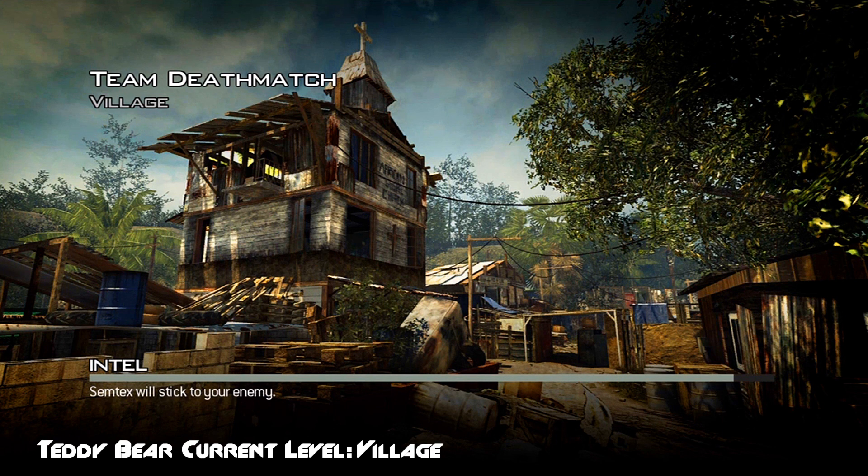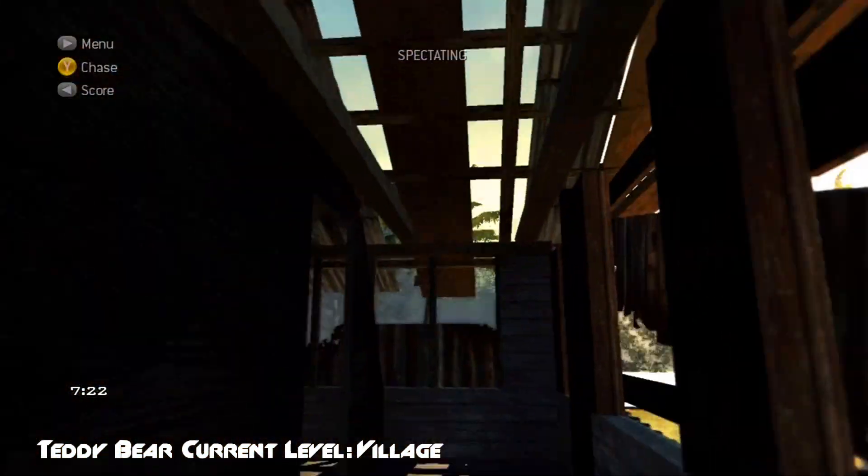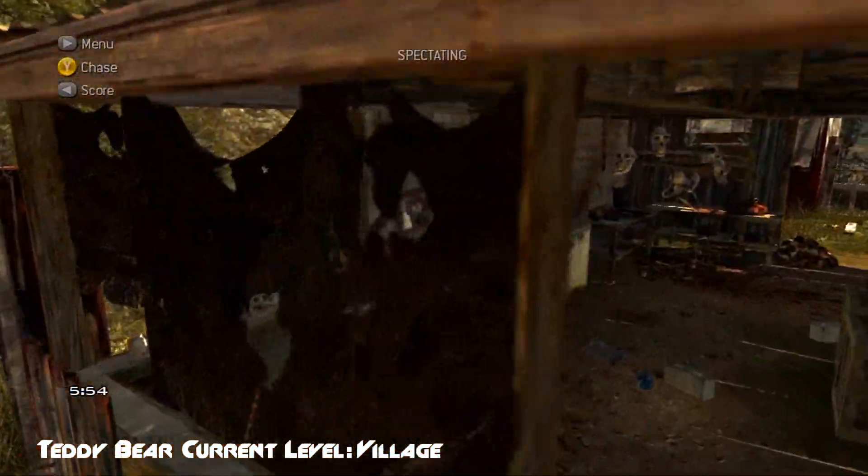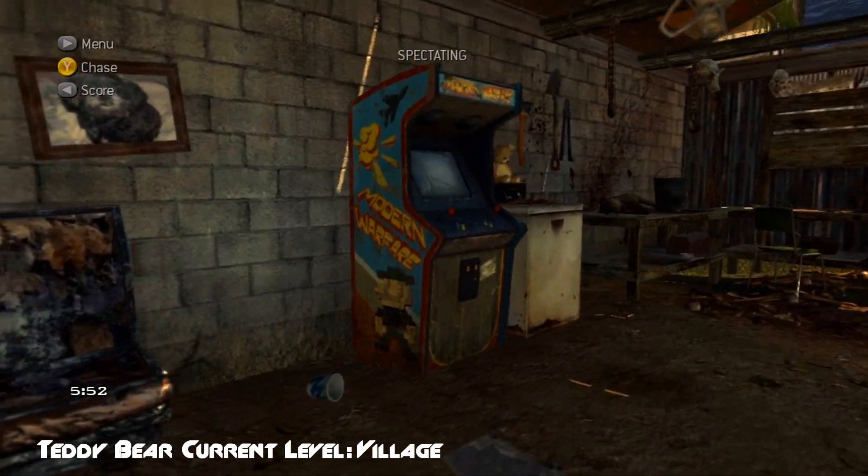On Village there are actually two teddy bears: one is in the tall treehouse-like structure, and one is next to a pinball or arcade machine next to a dumpster. That teddy bear has dumpster swag.